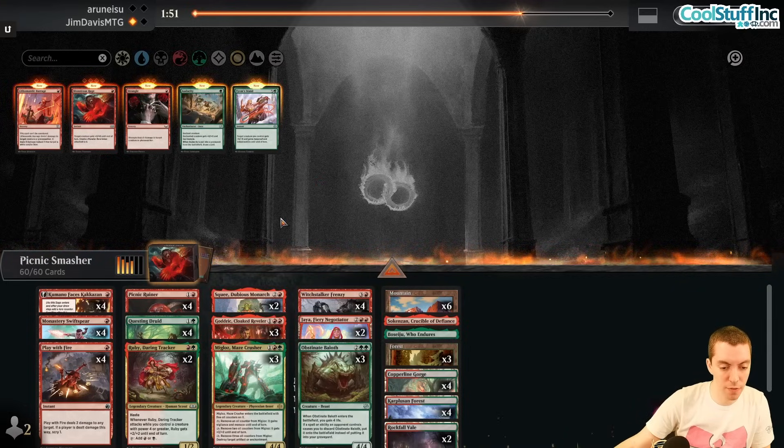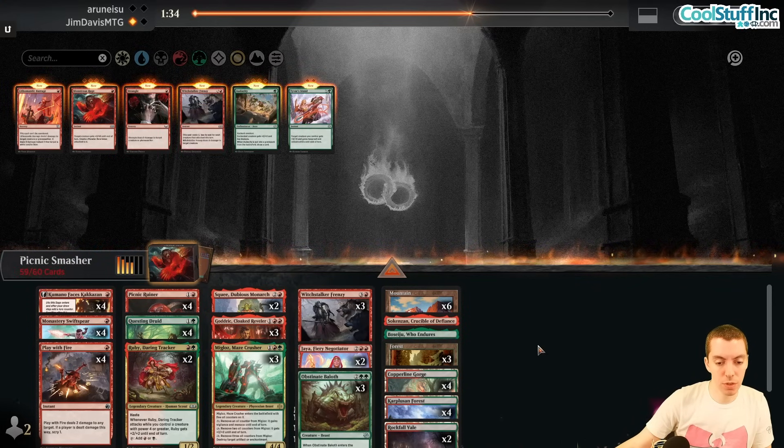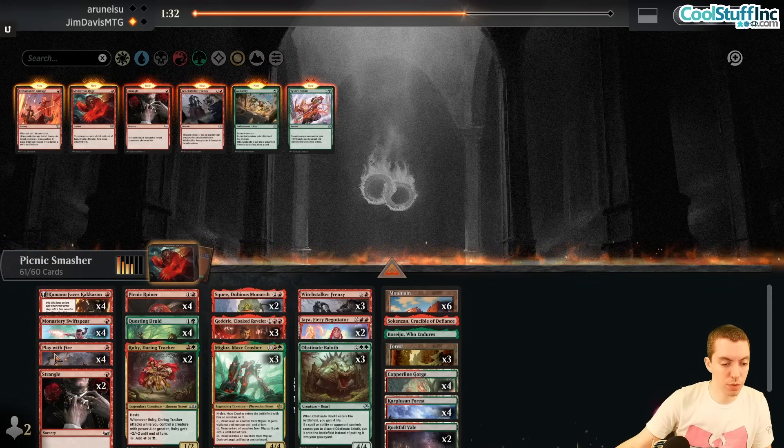A little light on lands with 22 post-board, but we have mana dorks and card draw. Any interest in Strangle over Play With Fire? They're going to have Corpse Appraiser most likely. Let's try three Frenzies, two Strangles, and shave Play With Fire. Going a little bigger — maybe a deckbuilding error on lands.